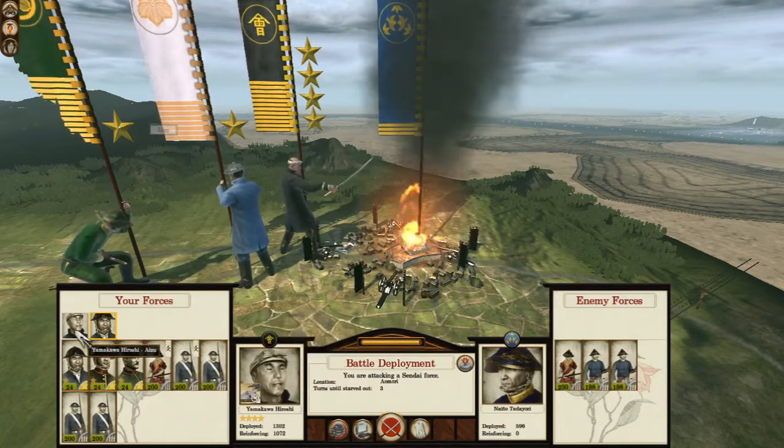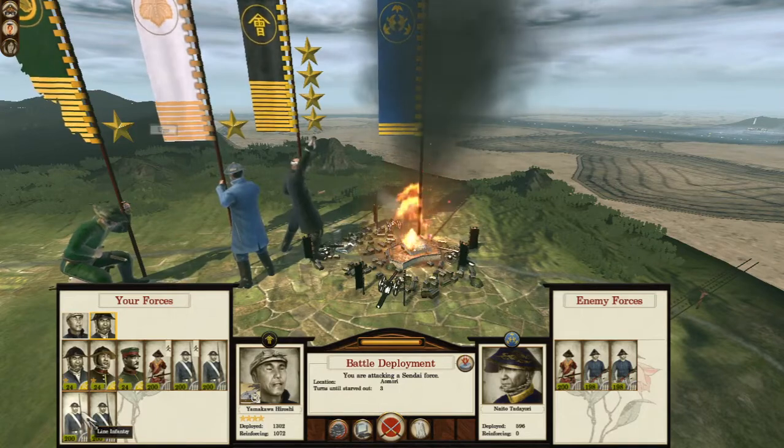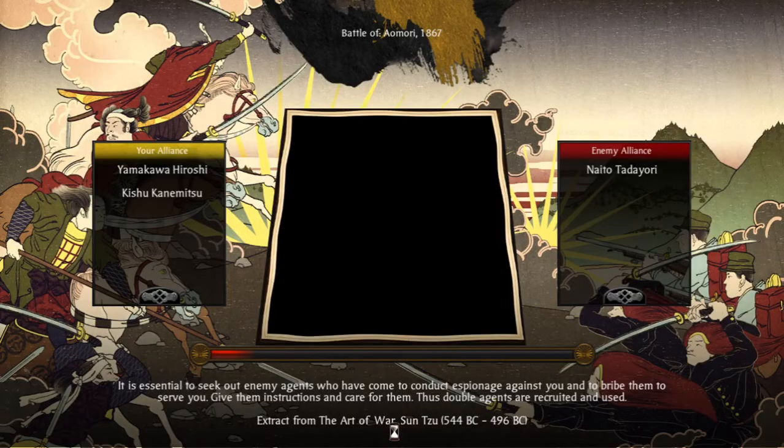Alright, let's do this. General, go sit there. Artillery, join them. Now we will attack — fire support. Nine infantry — you know what, let's fight the battle for fun, just for fun.